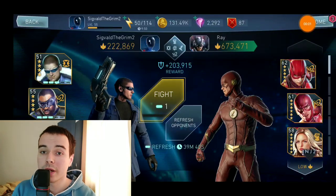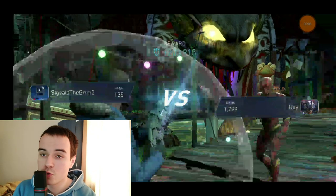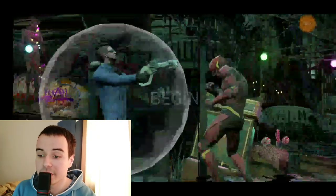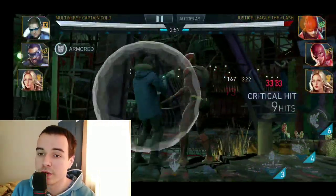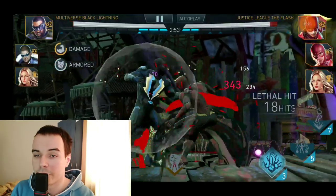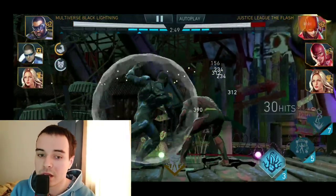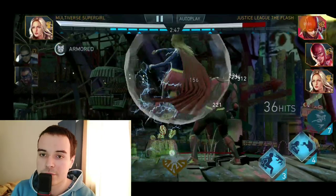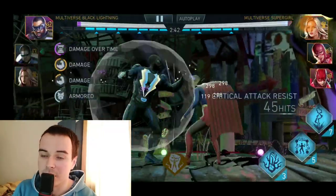Hello ladies and gentlemen, Sigvaldo Grim here. Today we are going to be taking a look at a Black Adam build guide. In today's video we are going to take a look at not one, not two, but three builds for Multiverse Black Lightning, and all of them will be good in some specific situation. After that we will take a look at what abilities to prioritize maxing on him, what team comps you should use him in, and what artifacts you should have him equipped with.